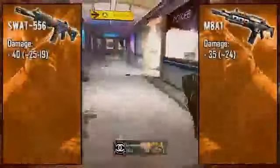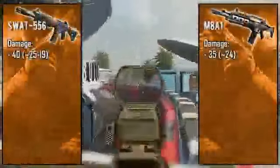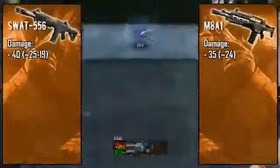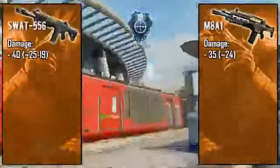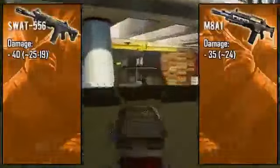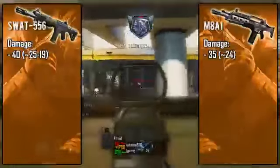Looking at max damages, the SWAT 556 is packing 40 points while the M8A1 is at 35. Both weapons do have the ability to kill in three bullets, however the three-bullet kill range is ridiculously small with the M8A1 — about two to three steps away from you — so you might as well chalk it up as a four-bullet kill weapon.